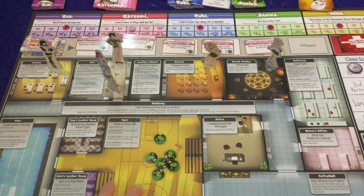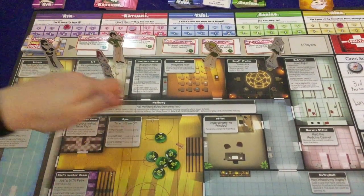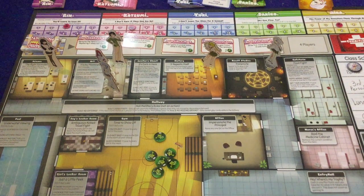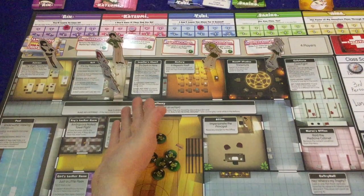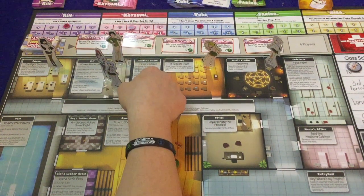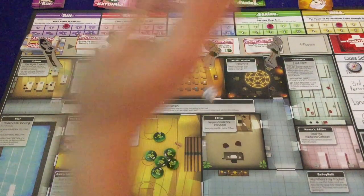The hero's actions are: draw a girl card into your hand, kick one girl out of a room, or take the room action. Each room has different text boxes with different actions you can take. For instance, in art: roll a die — one means 'you made me look fat' for minus one key; two means discard two girl cards; three means minus one love to one girl in the room; four means plus two love to one girl; six means get plus one key. So it's a great action to take right now.